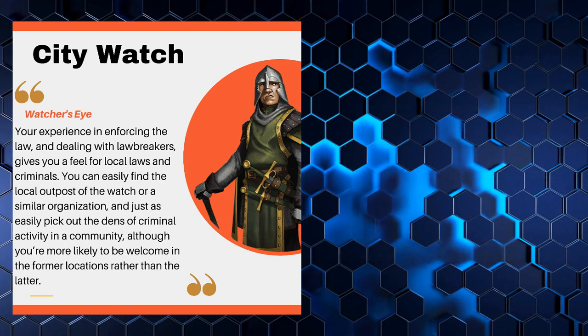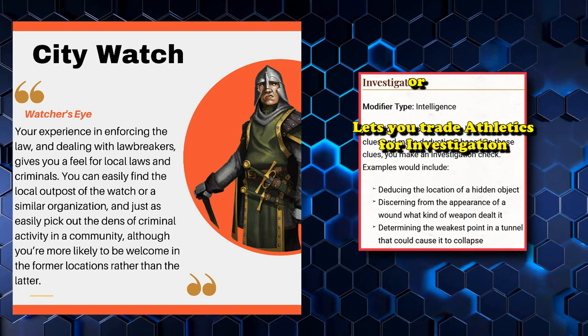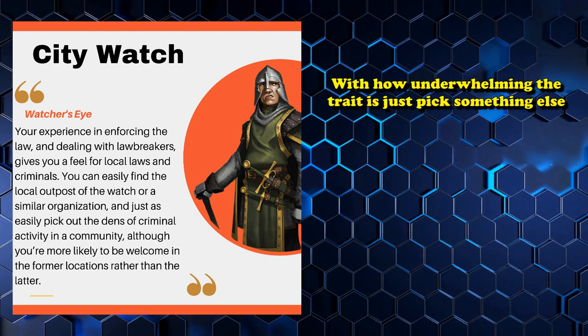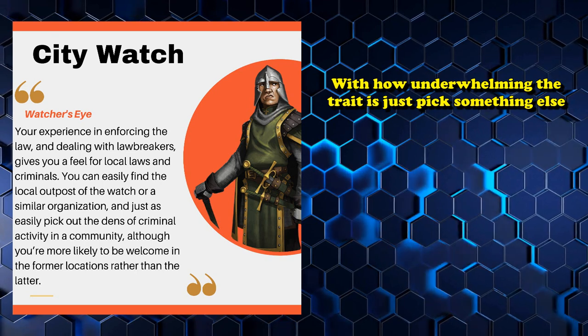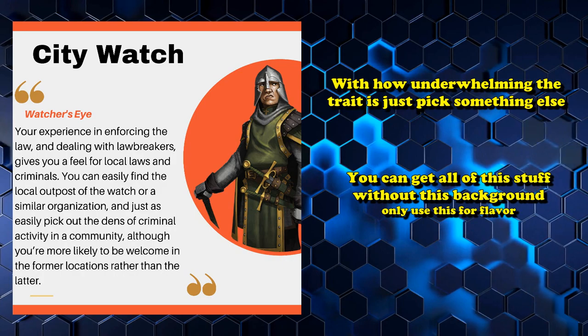There isn't really anything you get from this background that you can't get by just going around town and asking people questions, other than guards being a little bit friendlier. One benefit is that you do get proficiency in Insight, which is an A-tier proficiency, and Athletics, in addition to two languages of your choice. There's also a variant called the Investigator, which lets you trade Athletics proficiency for Investigation. But with how underwhelming the actual trait is, you're probably better off just picking something else if you want those proficiencies.